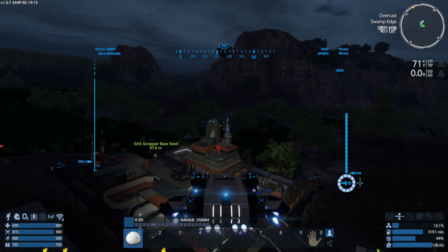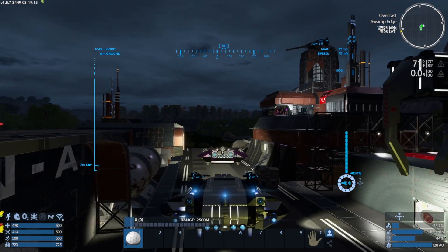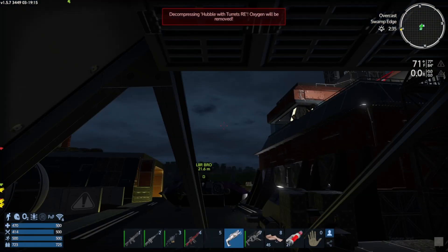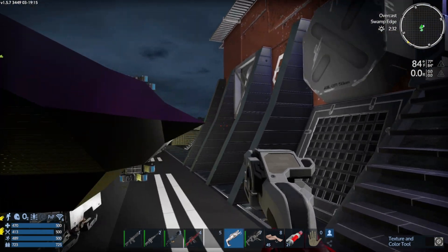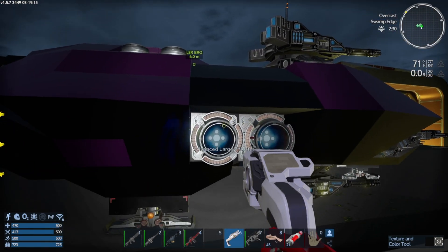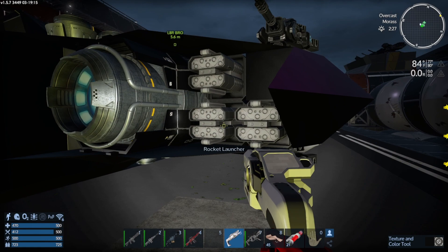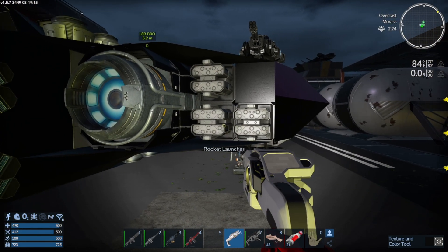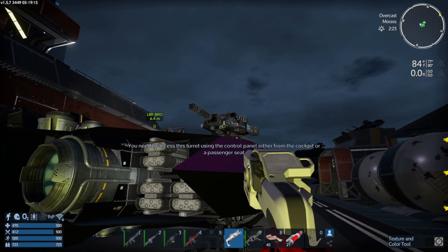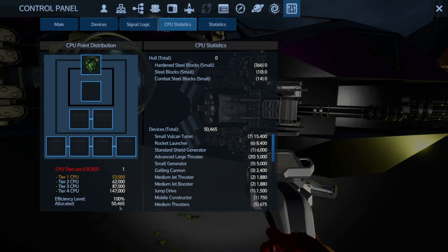So back to the L8R — major surgery. I removed all those components including four of the medium jet turrets — two on the bottom and one on each side — and I replaced them with advanced large, so we saved a lot of CPU. The other change is I have regular rocket launchers instead of eleven guided; I now have six unguided, which saved a ton of CPU. And instead of nine lasers I have seven turrets. Right now we're at fifty thousand of fifty-three thousand, so we're doing pretty good.